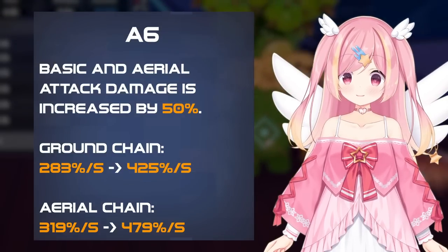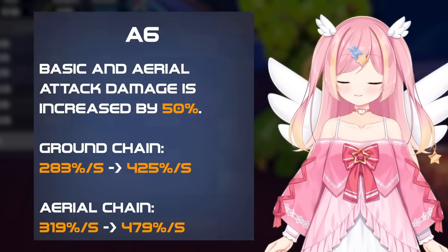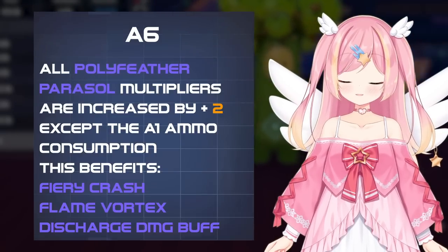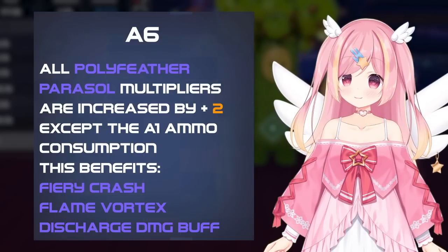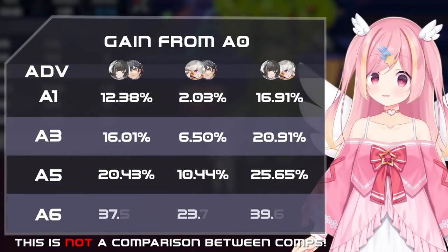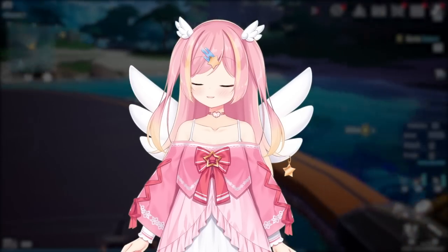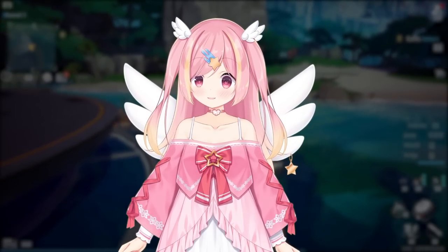Finally, her A6 grants a huge multiplier on her auto attack damage, making her a much more competitive main DPS. Additionally, all the Polyfeather Parasol multipliers — aside from the bullet consumption — increase from 4 to 6, increasing buffs and damage by a considerable amount. Next, let's take a look at her matrices and compare them to other options.